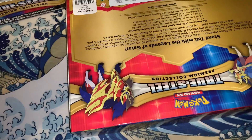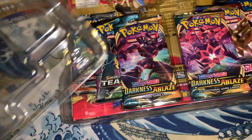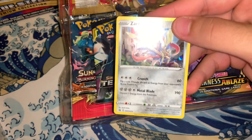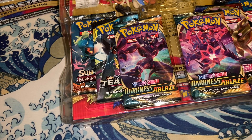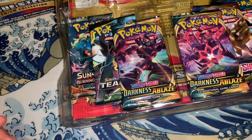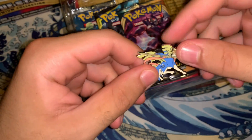I never opened one of these before on the channel, and these figurines actually look awesome. So here we have it — we got the promo card right here. Let's take it out of the box. Here we have the Zakin promo card — looks very nice. Let's put this to the side and get down to the figurine. Here we have the Zakin figurine, looks very cool. And this right here is a little pin — very nice.